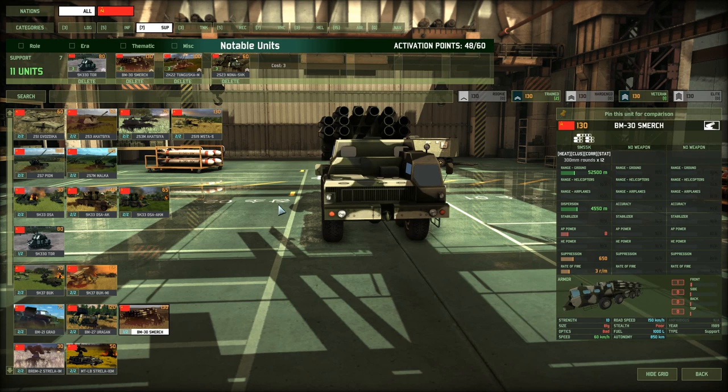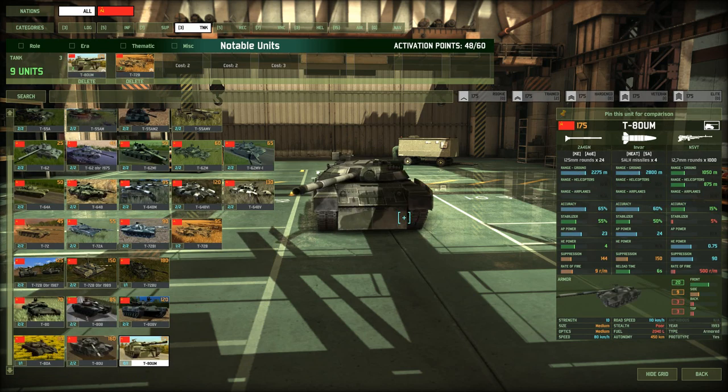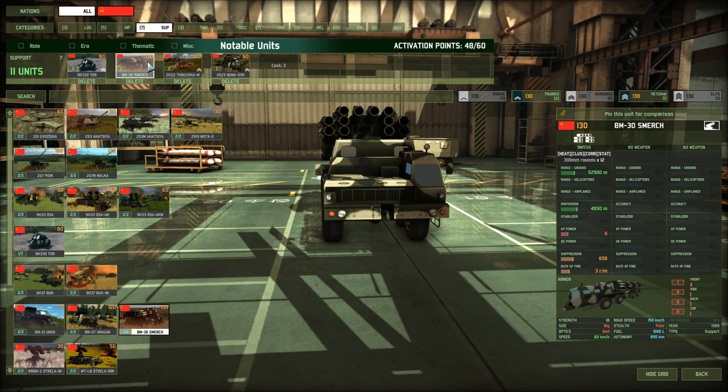The BM-30 is a multi-launch rocket system, a long-range anti-tank weapon that attacks from the top with 8 AP power. That means if you look at a T-80UM with 3 top armor — a 175-point, heavily armored vehicle — the Smerch will just penetrate it and the tank dies. It carries 12 launching tubes, fires them in one large burst, and can destroy a large area of vehicles if they happen to be there.